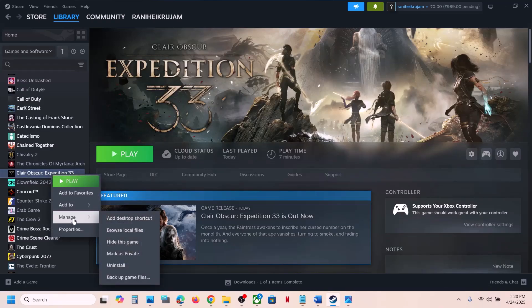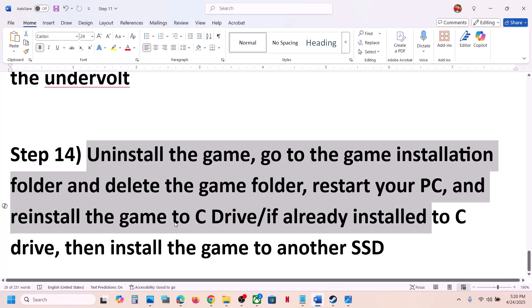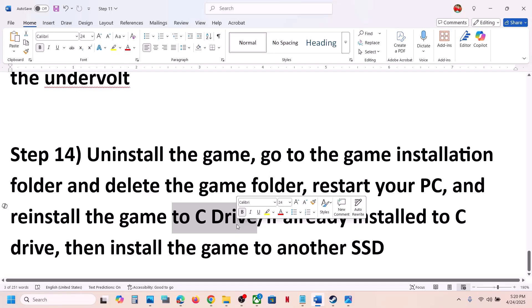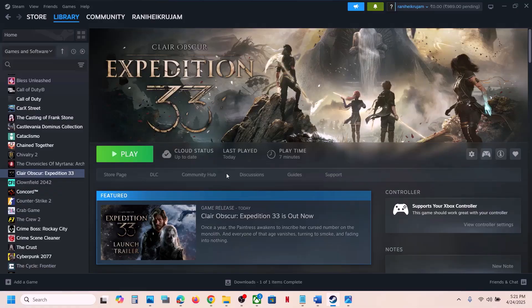The last step is to uninstall and reinstall the game to a different drive. Right-click on the game, select Manage, click Uninstall. After uninstalling, go to the game installation folder and delete the game folder, then restart your computer. Try installing the game to the C drive if it was on another drive. If it is already on C drive, try installing it to another SSD. One of the steps shown in this video should help you run the game successfully. Thank you for your time — please like and subscribe.